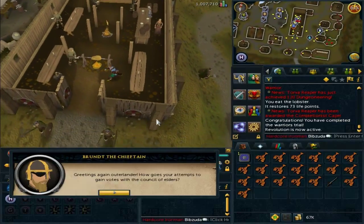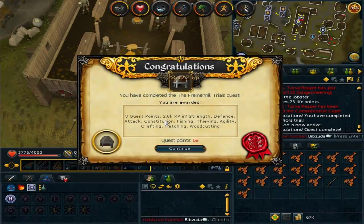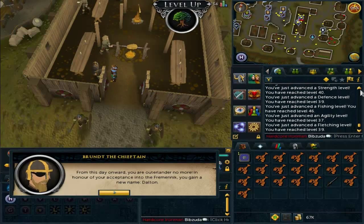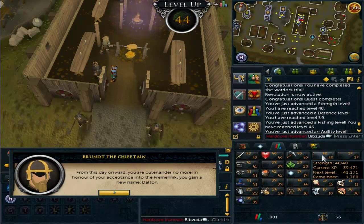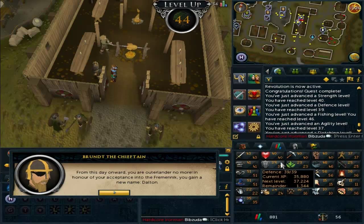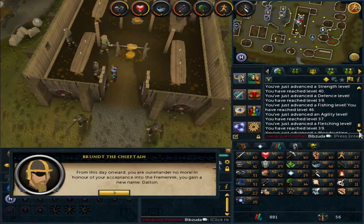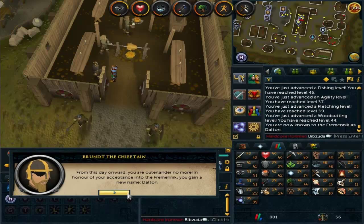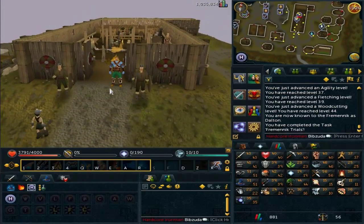I then decided to go do a few quests. I am turning in the Fremennik Trials quest, a very easy quest. The Koschei the Deathless fight is extremely easy if you switch it on to legacy mode. I got a boatload of levels from that quest — a bunch of random distributed skills: strength, agility, fishing, woodcutting, fletching, and defense. It's a good quest to get out of the way, because it is a pretty tedious one.